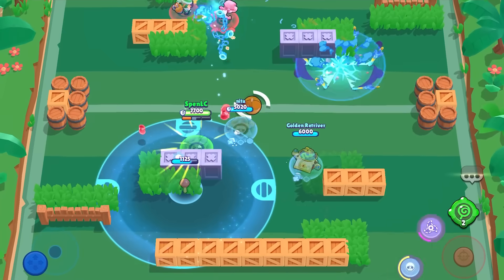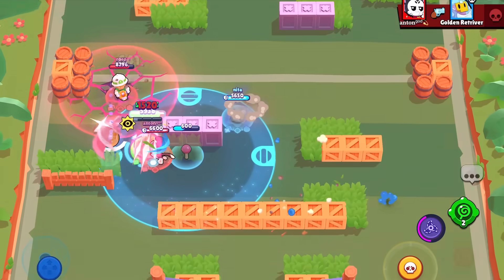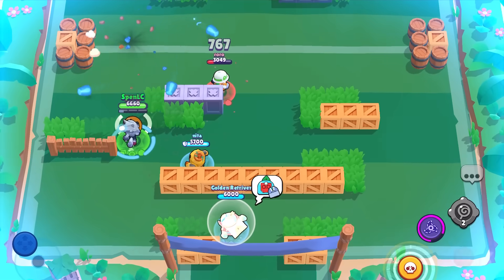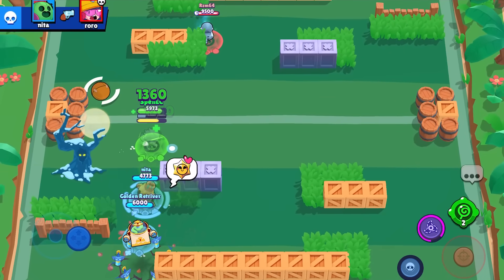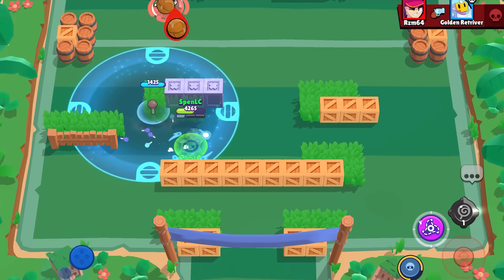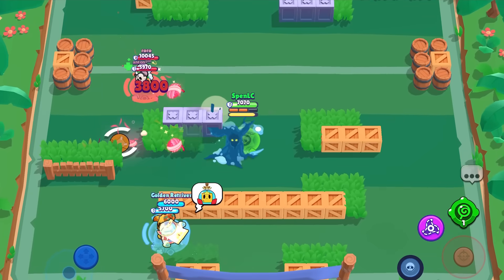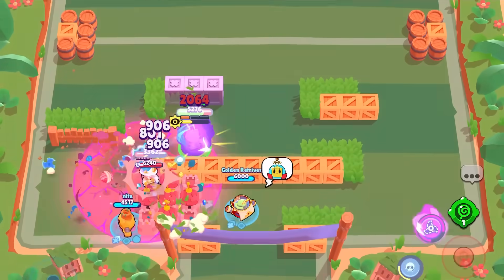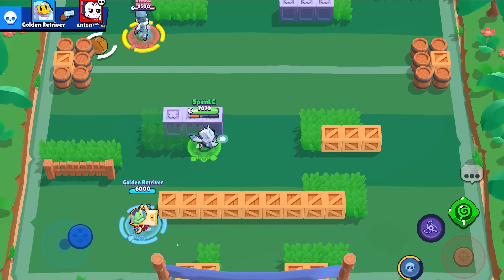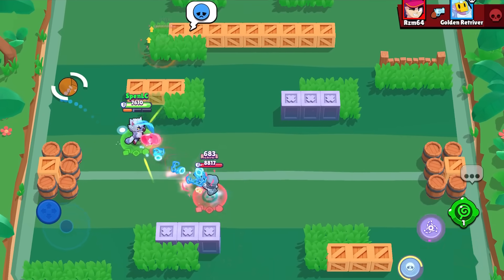Next up is Leon — a brand new brawler back in the meta after about a year away. The same counters still apply: first is Crow, who gets more consistent damage, lands shots easier, and the poison counters Leon's invisibility, making Crow the best shutdown by far. Next is Stew — I've always seen people pick Stew into Leon in competitive play. It's really easy to hit Leon with Stew's main attack, and you can use Stew's super to escape if Leon gets too close.